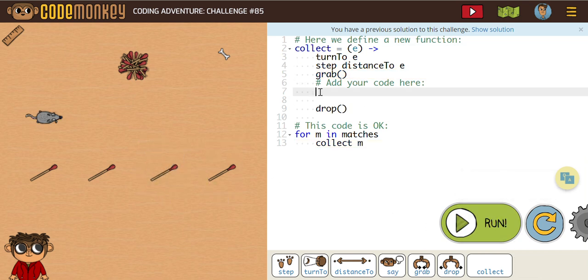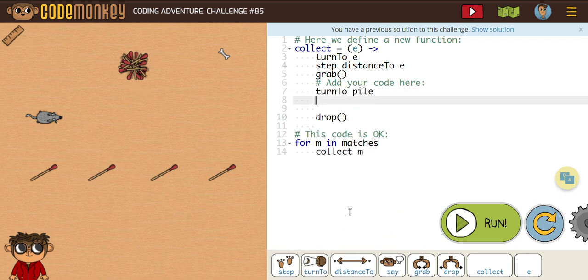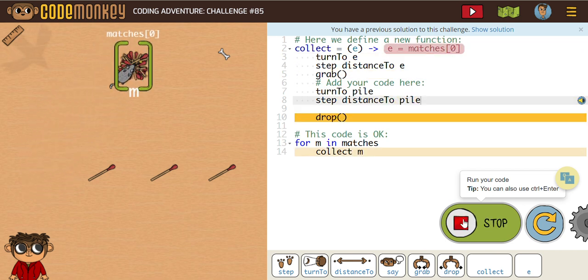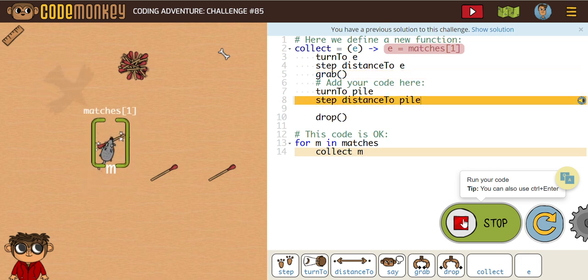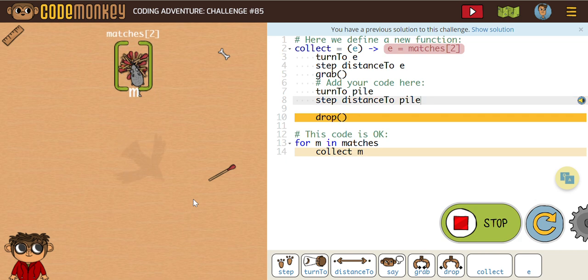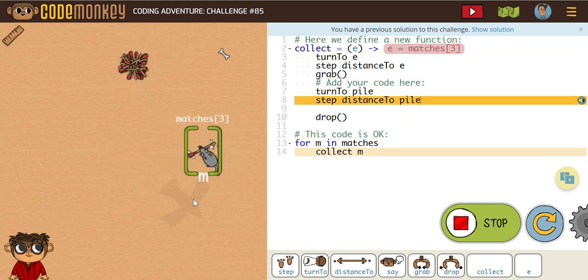So let's just get a quick turn to pile, and then let's get our step distance to pile in there. And that should work here for us. There we go — so that function works nice and easy, obviously getting the matches and dropping them off at the pile.